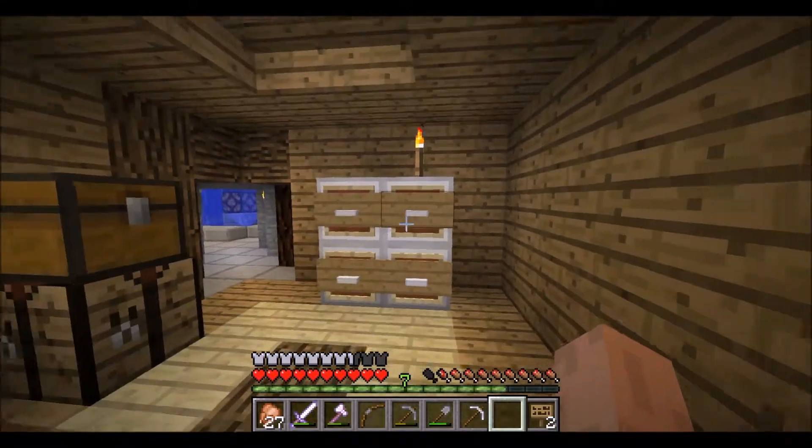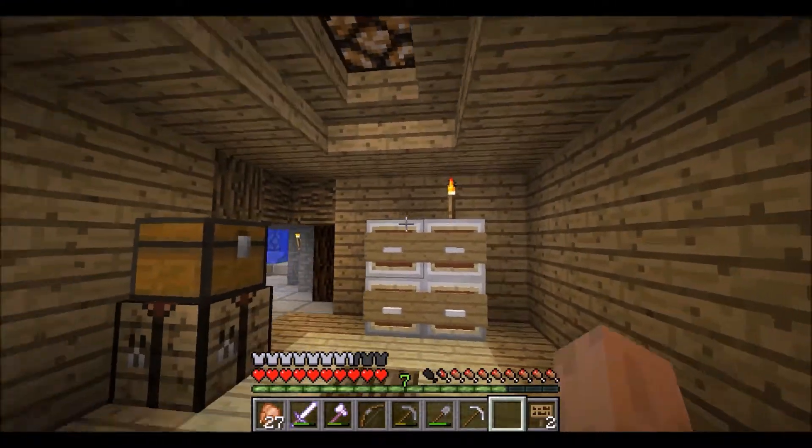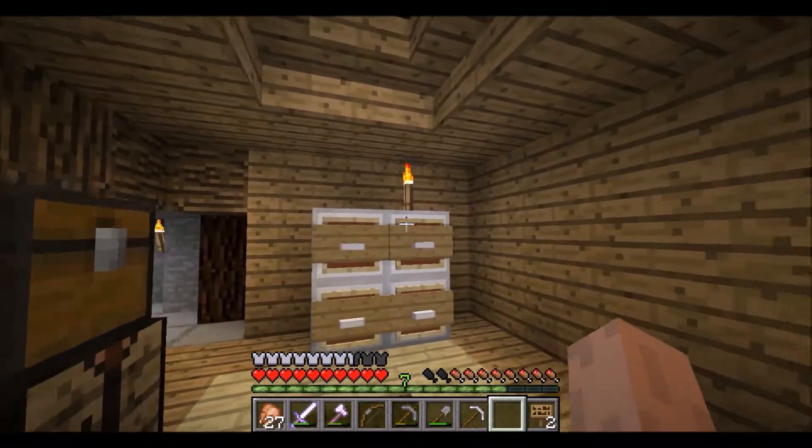There we go - it should be actually the perfect amount of signs. And there we go, a little file cabinet! You can put a little torch or a flower pot or something. It actually looks pretty cool.